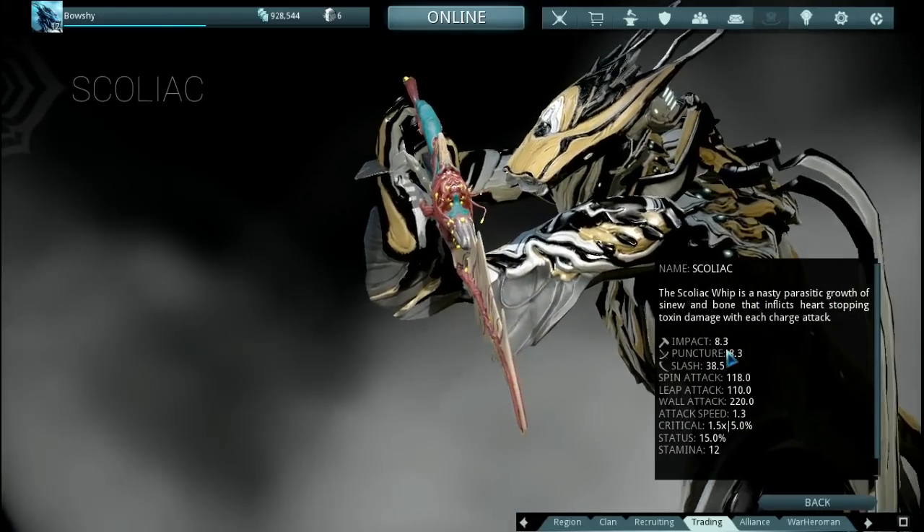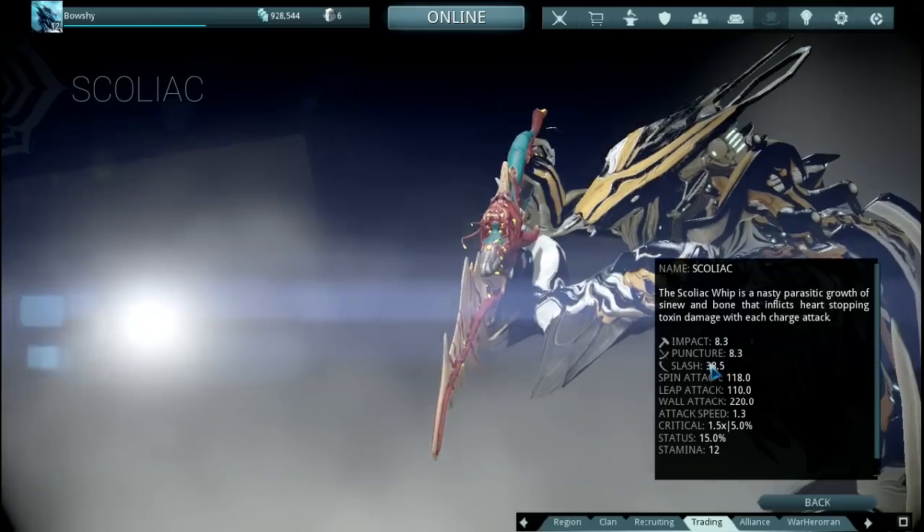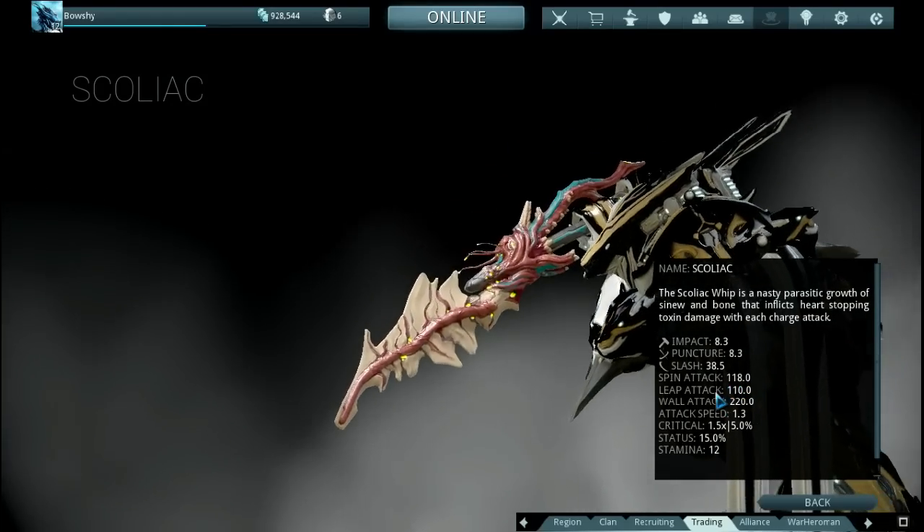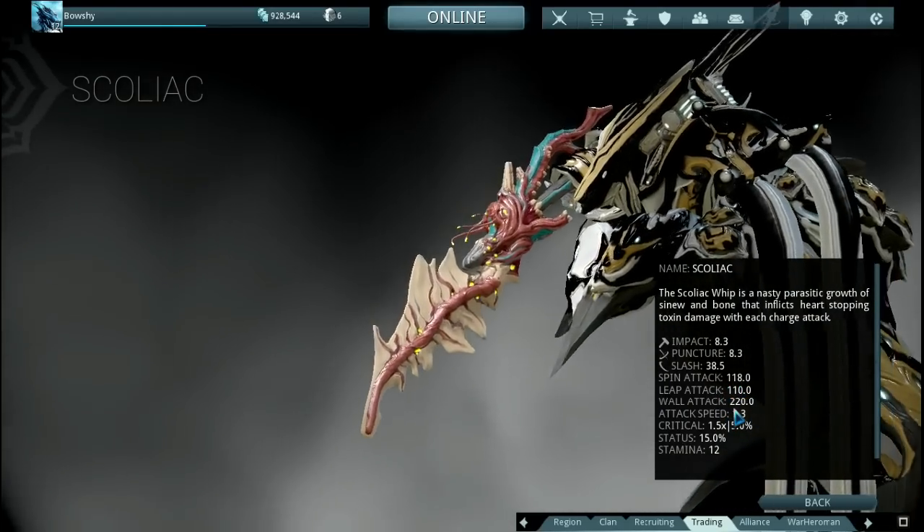The Scoliac has 8.5 impact damage, 8.5 puncture damage, and 38.5 slash damage. Spin attack of 118, slam attack of 110 damage, and a wall attack of 220 damage.